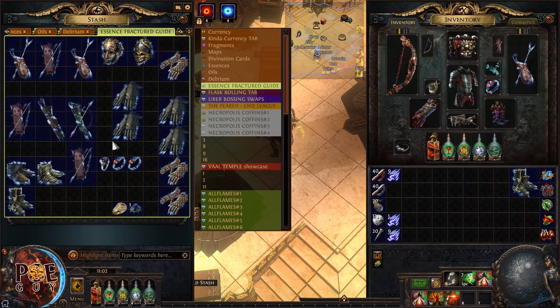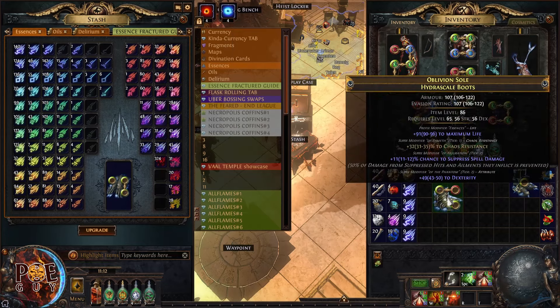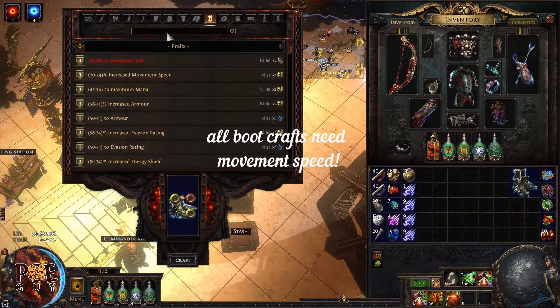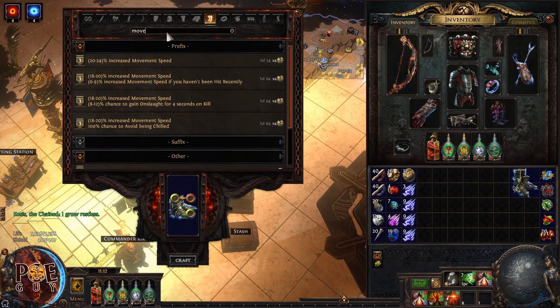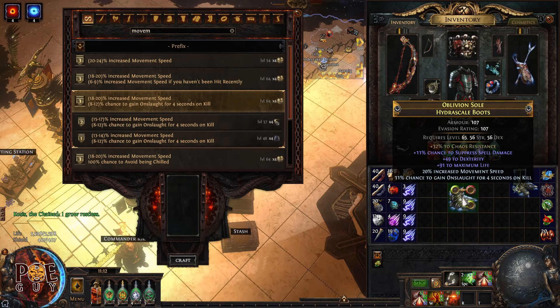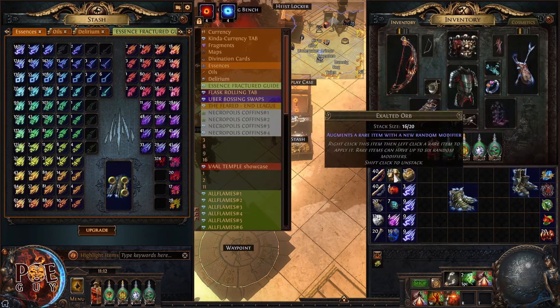This boots base has evasion rating so I want to trigger spell suppression. I got spell suppression. We also have chaos resistance — this is an expensive pair of boots even if not tier one. We have three open suffixes and two prefixes. For boots, I use the Betrayal craft with onslaught on kill — this is the best in my opinion because a lot of builds want onslaught.